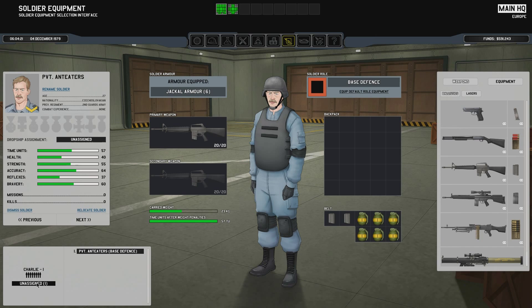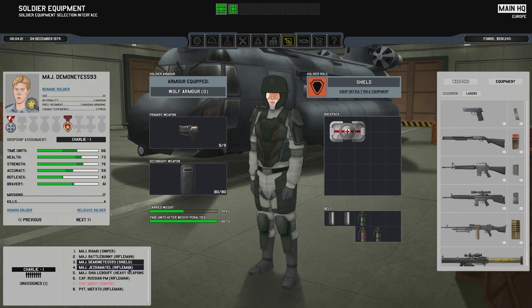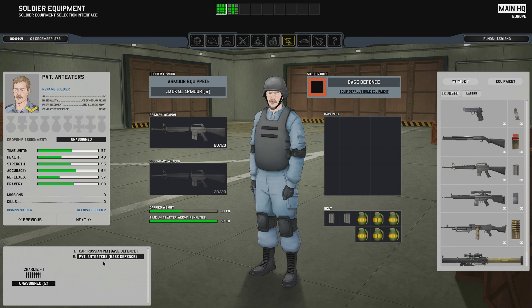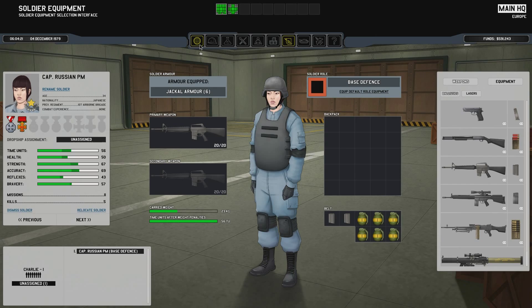Anteaters will probably be joining us for the next one. Battle Bunny has 92 time units — that's ridiculous. Jazzdamel, 94. Heavy weapons shield above. Let's have Russian Prime Minister on base defense for a little bit. Get Anteater as a rifleman. That's quite severely overloaded, unfortunately. One smoke grenade for you, just in case. Charlie won. All right, let's proceed.